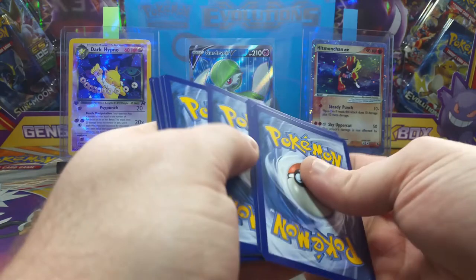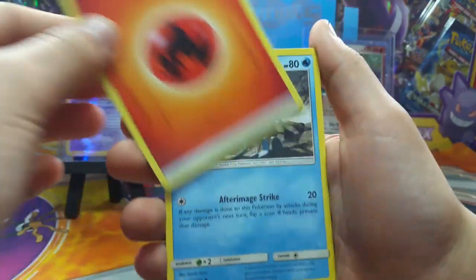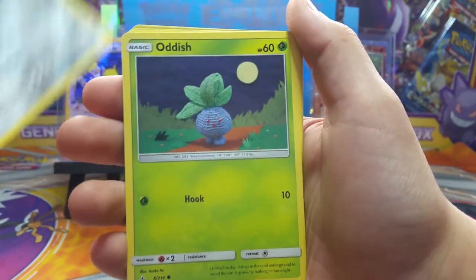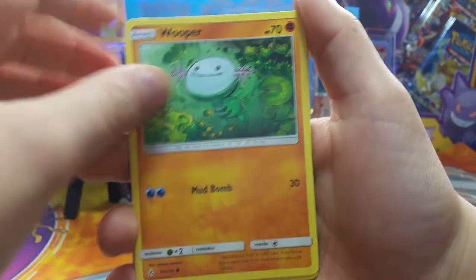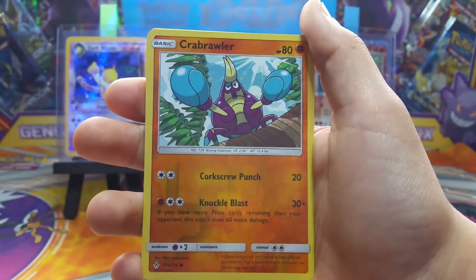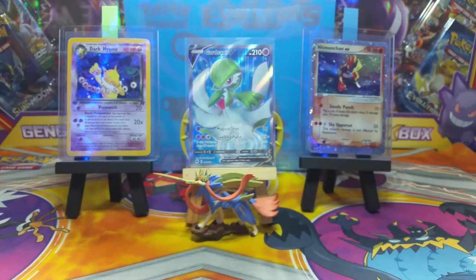Last chance to actually pull a hyper rare Reshiram and Charizard — hopefully. Let's see what Mikhail can do. Fire energy, Roggenrola, a Welder, Ralts, Oddish, Whooper, Venonat — we have a Meowth, reverse Krabby, not bad — and a Hypno to go with the dark Hypno up there. Unbroken Bonds was so harsh.